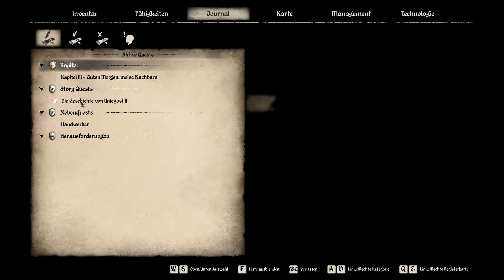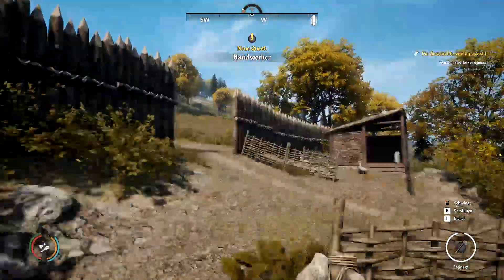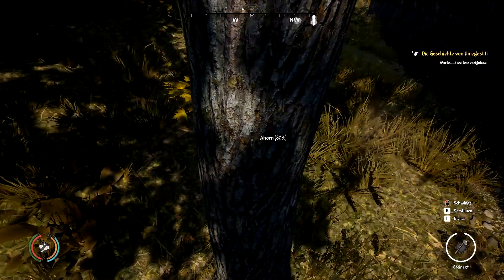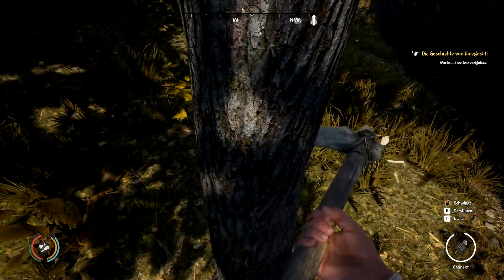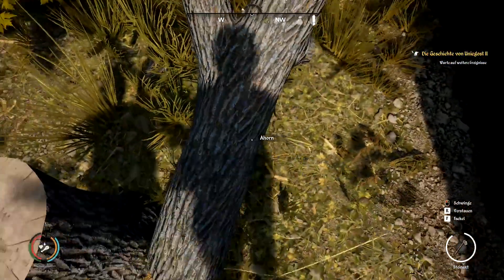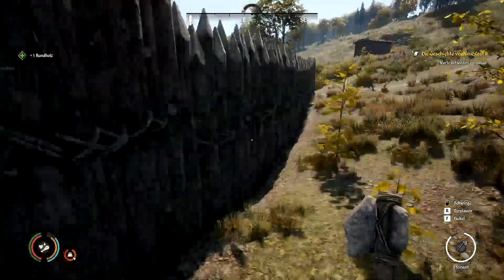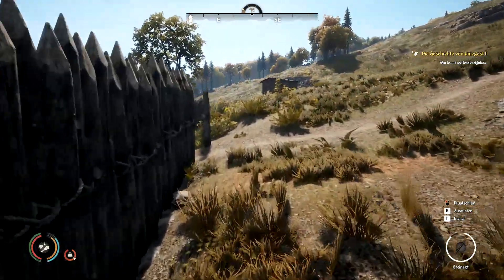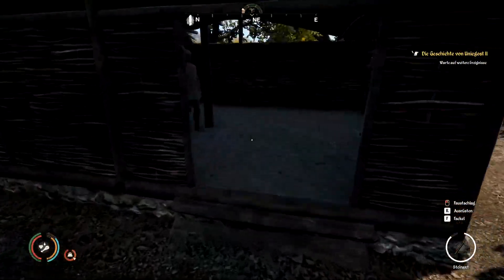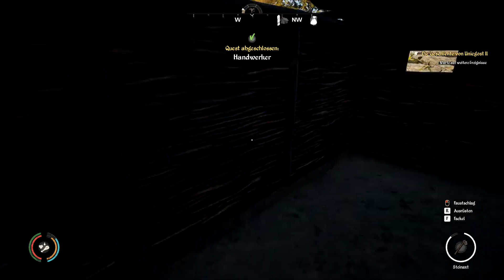Handwerker-Quest: Was brauchst du denn? Drei Rundhölzer – Kinderspiel, die Axt haben wir immer dabei. Hier steht ein vielversprechender Baum, den nehmen wir uns direkt vor, müssen wir nicht so weit laufen. Zack! Da lehnt er sich noch kurz an – und jetzt hat er verloren. Eins, zwei, drei, vier Rundhölzer. Verstauen. Das ging schnell, ne? Ich hab alles – zwei Punkte und 50 Gold.